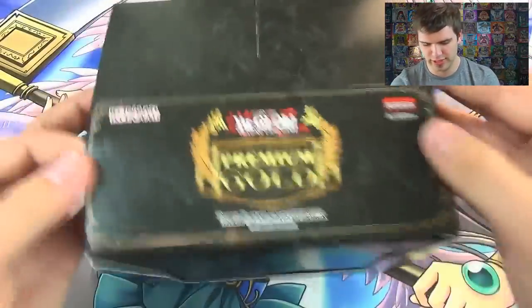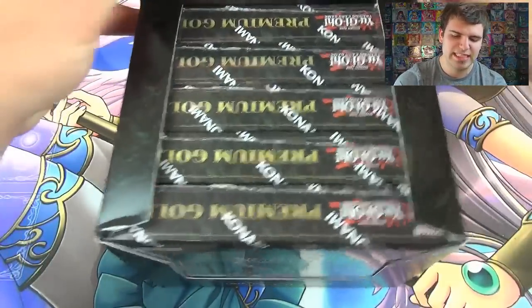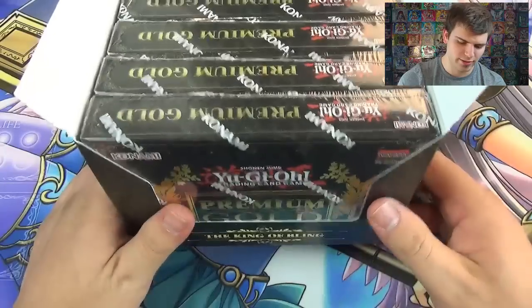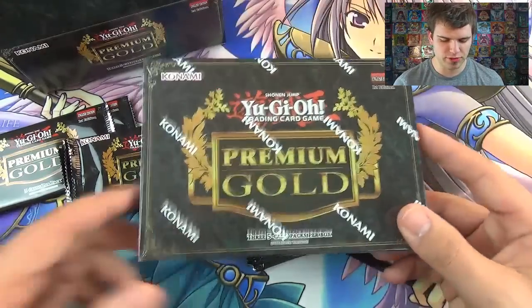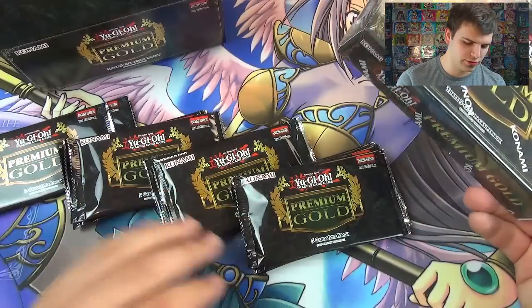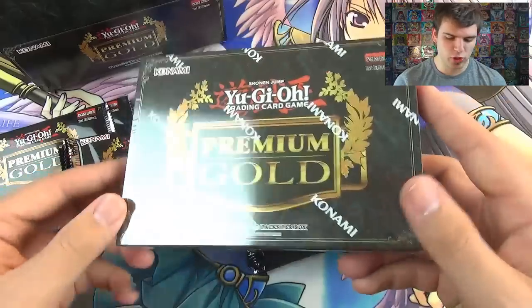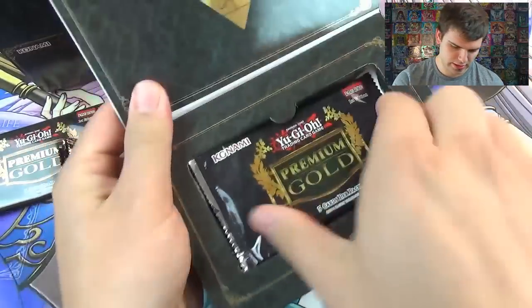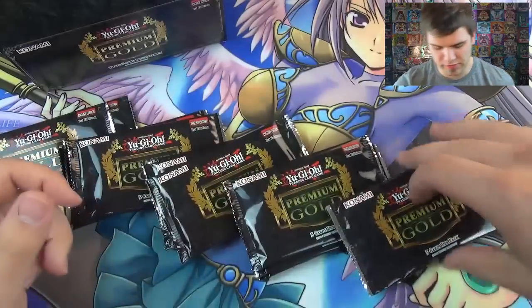It's time to duel! So as you can see there are five mini boxes in here. Each mini box contains three packs inside, and each pack will have two Gold Secrets and three Gold Rares. The new Gold Secrets take on all that and add a secret card texture foil pattern on top. I popped open all the mini boxes except for one so you can see what it's like. That's fifteen packs total per box of Premium Gold.